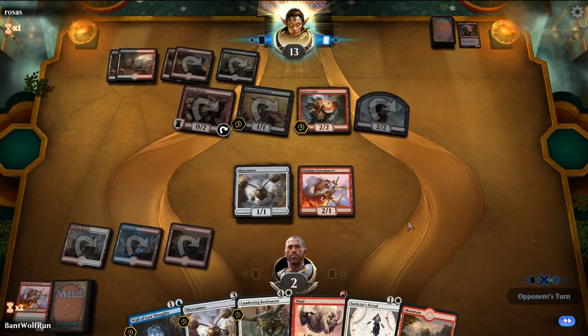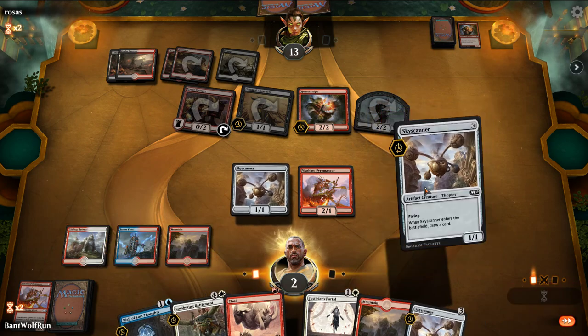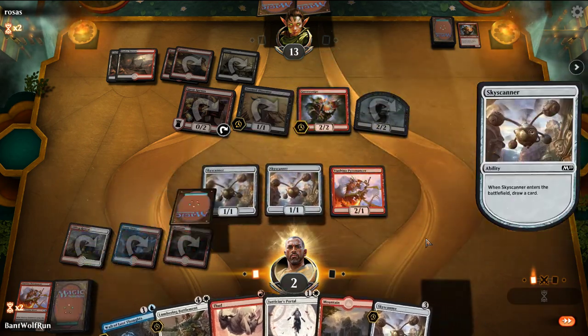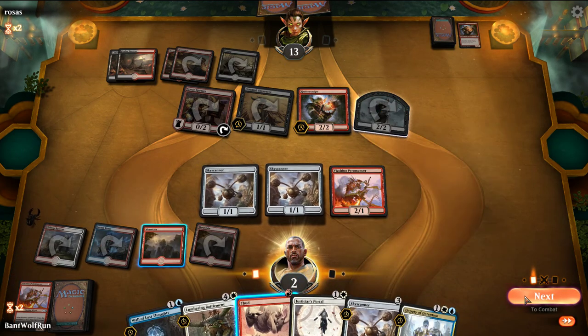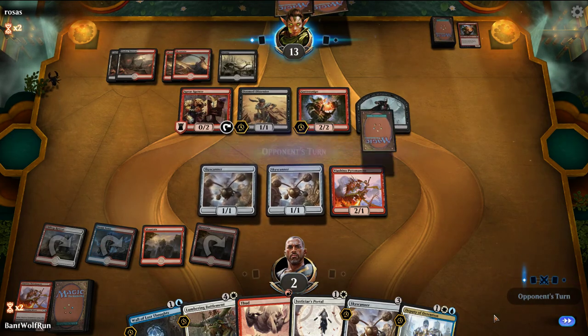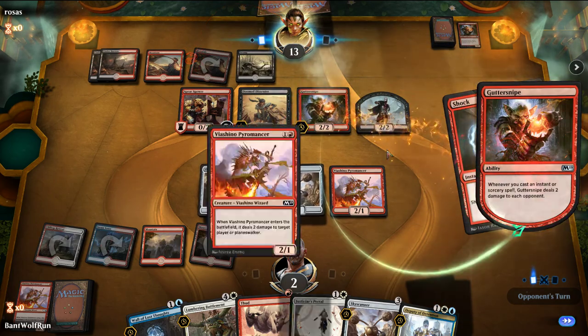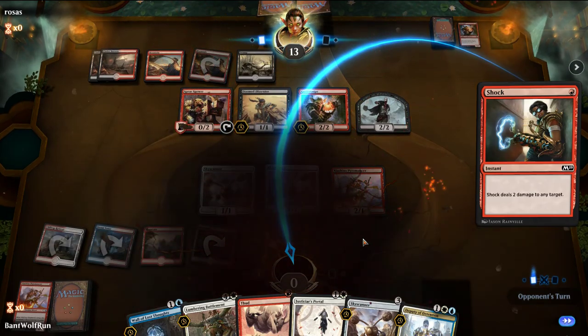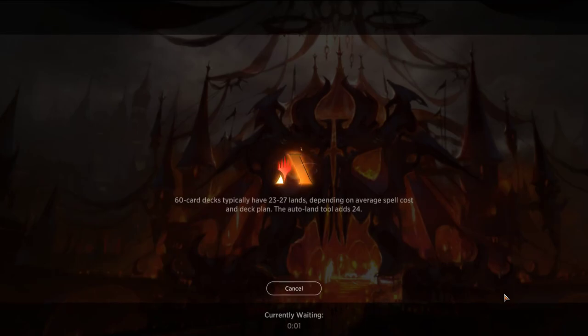We need our creatures alive for the best chance. We'll play another Skyscanner to see what we draw. A Deputy of Detention would have been good here. We're a little too far behind — they have the Shock. We had a lot of good cards; the mana was just a little short that game. The goal was to get a Bombardment out large enough to Thud it at the opponent next turn.